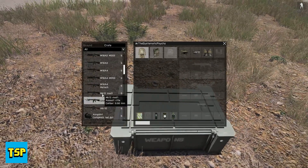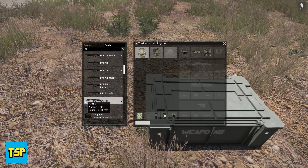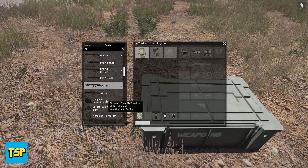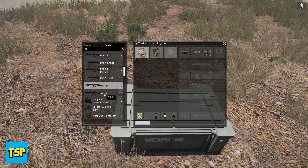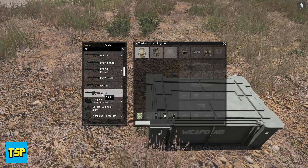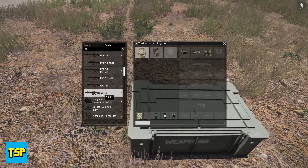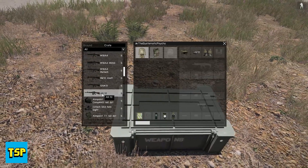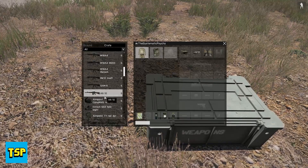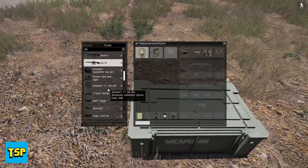The SAMAR looks similar to the MK12, with differences in the rear sight, front sight, and flash hider. The AR-10 is next — it's like a 7.62 version of the M16. I'd have preferred the newer AR-10s since the SR-25 is kind of based around the AR-10 platform, but I'm not the one making this mod and I don't know how difficult it is.